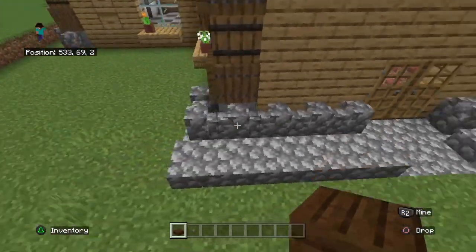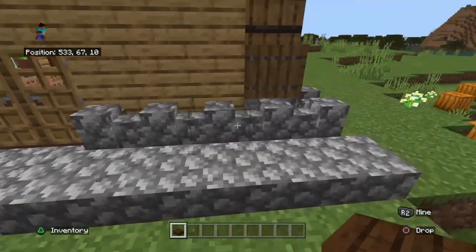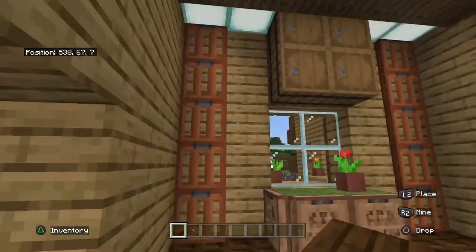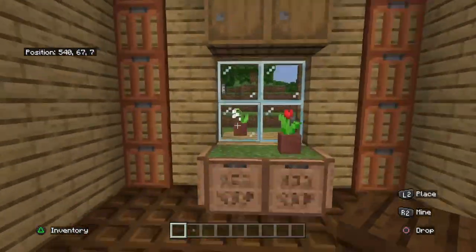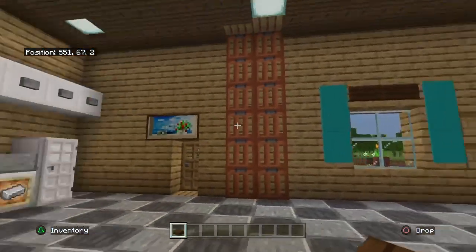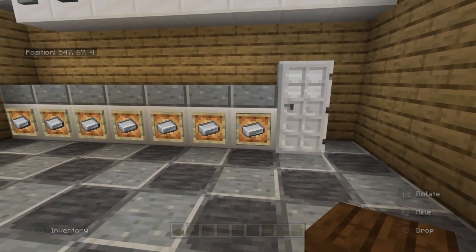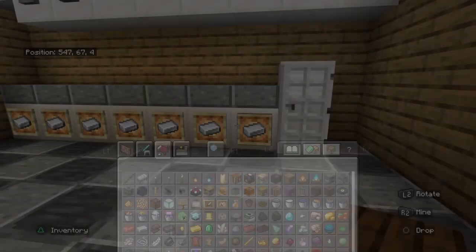This is also a bit different because these walls go all the way across. The roof is a bit higher and there are four barrels, but it's pretty much the same. And then the kitchen — I'll also use a different type of item frame: the glow item frame.